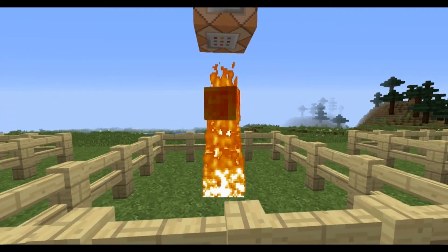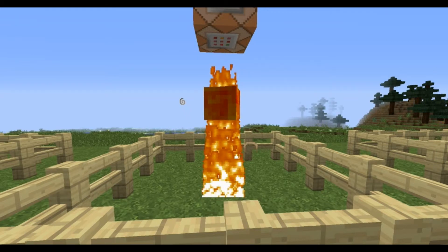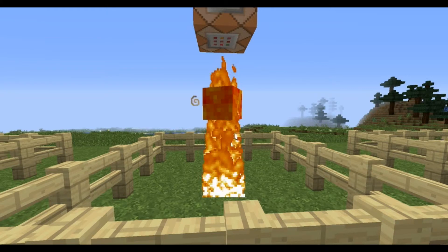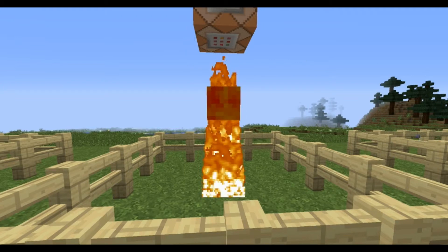Here's the Fire Wisp. Basically a skeleton again, invisible. He's got fire resistance and he's on fire, and he has a lava block as a head. When you kill him, you've got a 5% chance of getting a lava bucket.